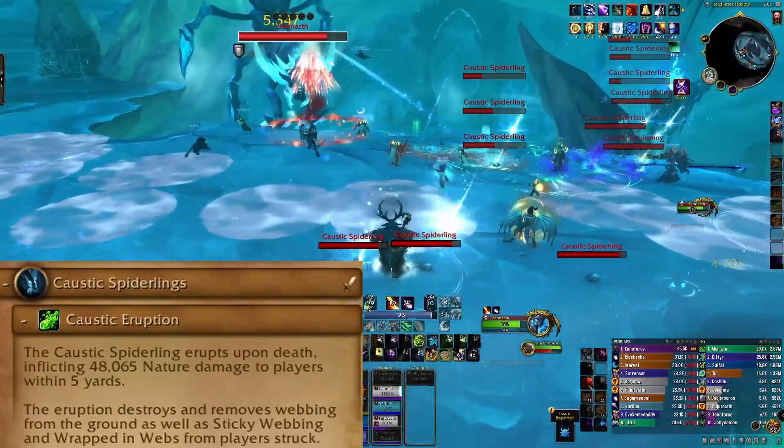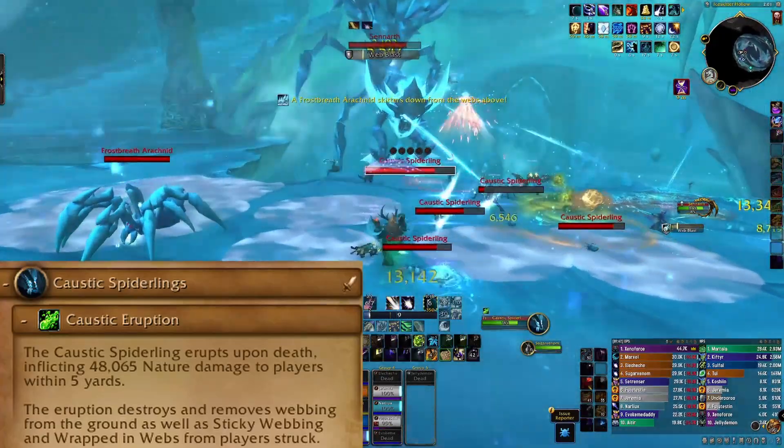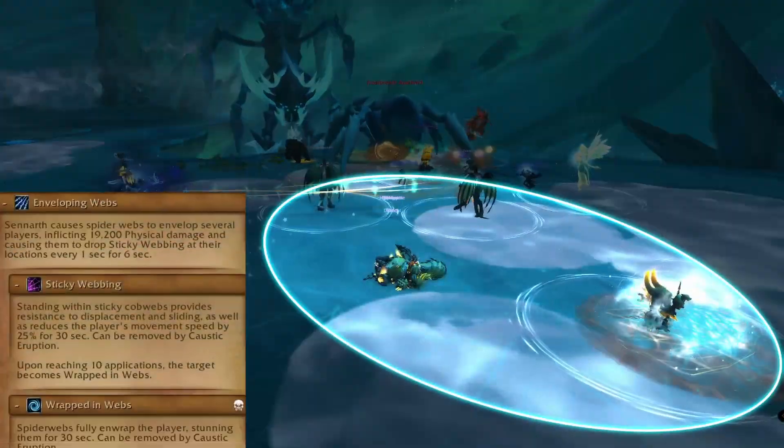Meanwhile, Sennarth will be casting Web Blast at the active tank, causing them to suffer 100% of normal attack damage and 50% increased damage from Web Blast, lasting 20 seconds and stacking. Swap at 2-4 stacks to keep the damage manageable.